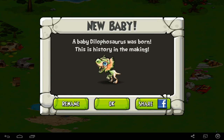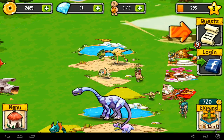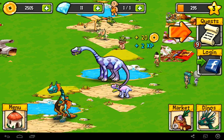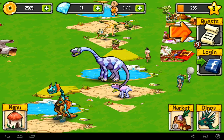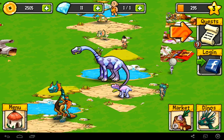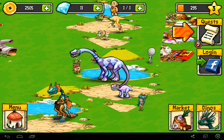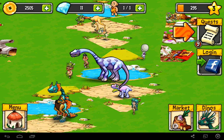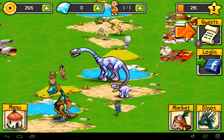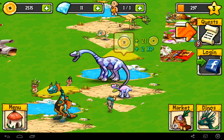We're going to go ahead and hatch our little baby Dilophosaurus because he's adorable. We have 9 quests - I suppose we'd better take a look at those. Don't judge the game based on it crashing or the graphical issues unless they also exist on the app store. So if you're interested in the game without the bugs, go download it. If the bugs still exist, let me know in the comments.